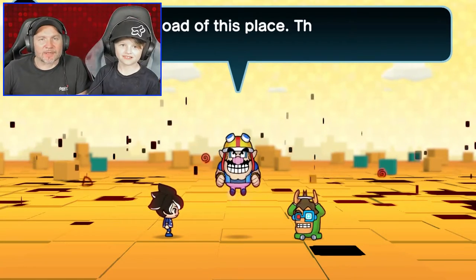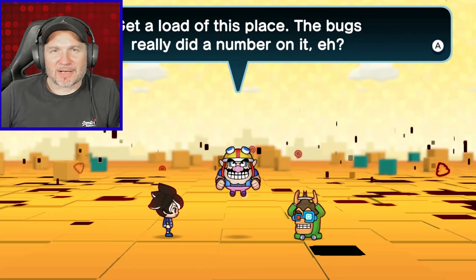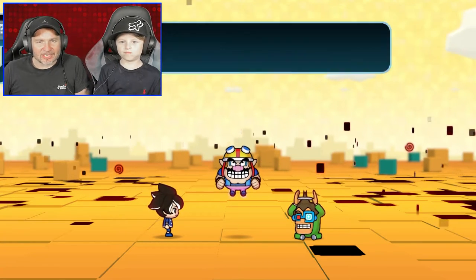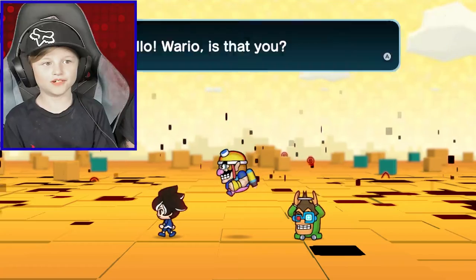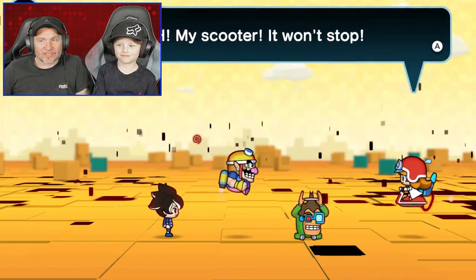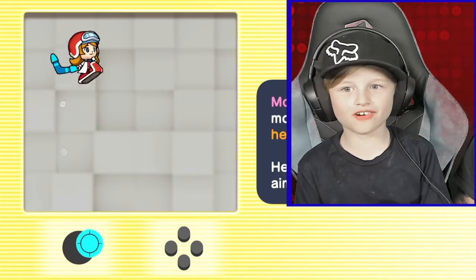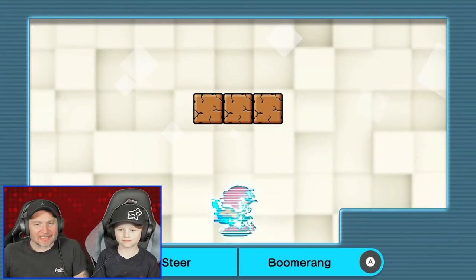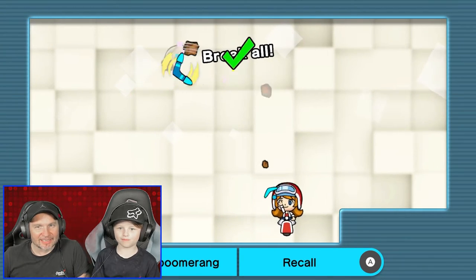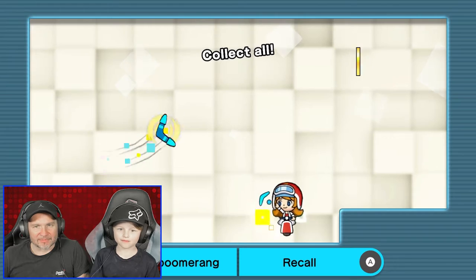We're going to unlock Mona in this one — I can't wait! Get a load of this place, the bugs really did a number on it. Look at the place, it's just a mess. Hello Wario! Look at Mona, she's on a hover scooter. Oh my gosh, her scooter won't stop! Mona's got a boomerang — hey, maybe she's Australian, because boomerangs are from Australia, right?